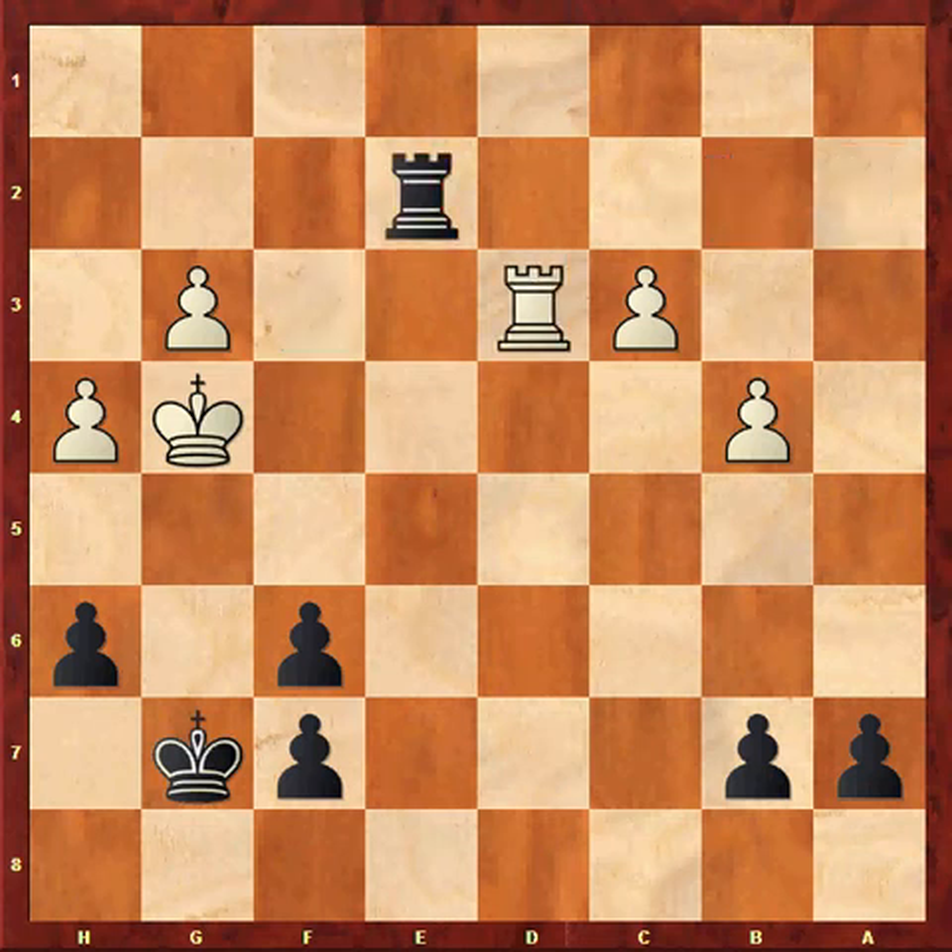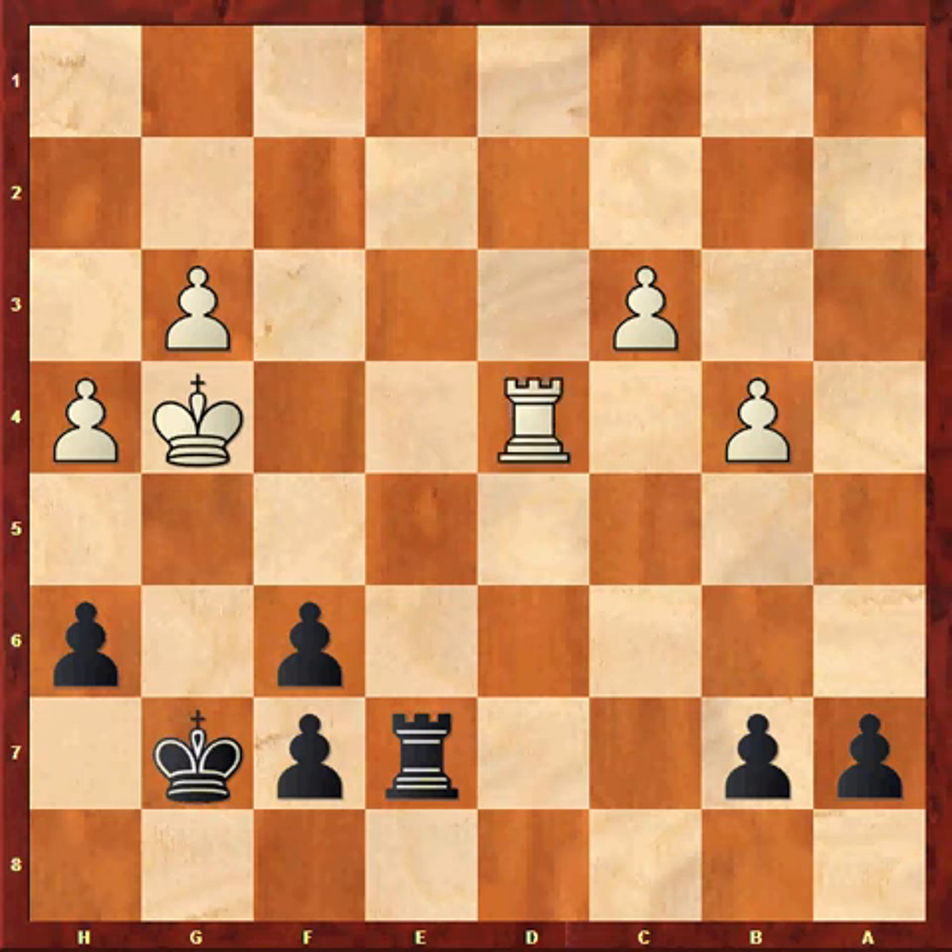Re2, Rd3, Re7. I wanted to defend the 7th rank, but this move is a bit passive. Rd2. Black's extra pawn really doesn't mean much as his f-pawns are doubled and isolated. In fact they hinder the Black King by imprisoning him.